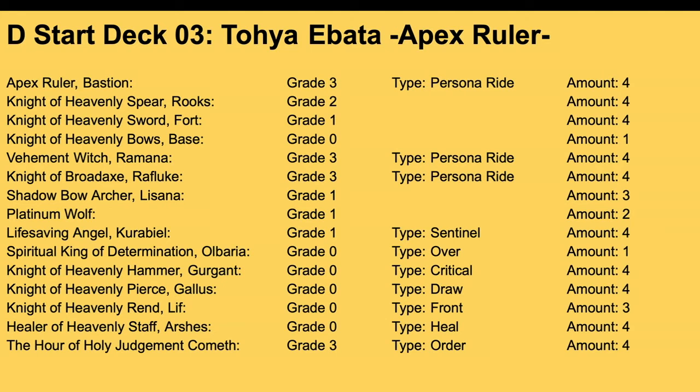When Rooks is ridden upon by Fort, you reveal two grade threes and call the top card of your deck to field — if it's a unit card, otherwise it goes to hand. You can also pick your Vanguard if it's a grade three, Counterblast one, and it gets plus 5k power. Bastion's other skill — at the end of a drive check, you can discard any card from hand to restand a unit and it gets plus 10k power if you drive-checked a grade three. That lets you get more attacks and more power.